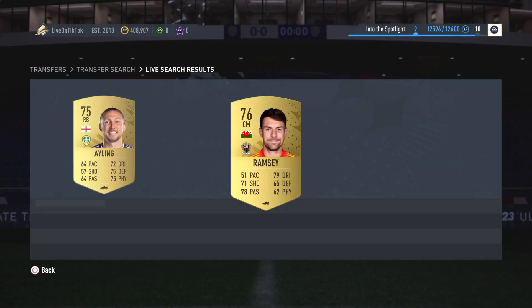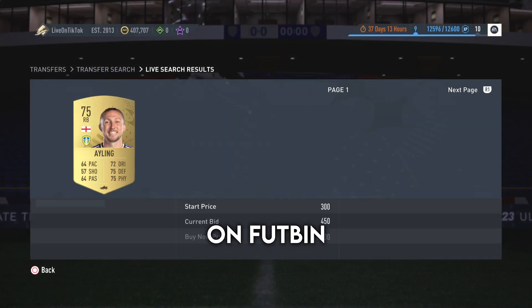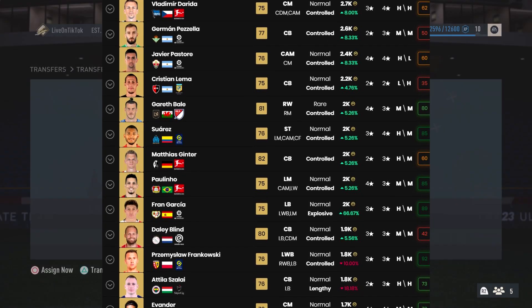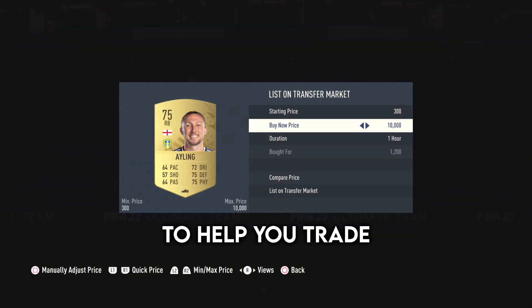Players like Azpilicueta, Cucurella, and Aaron Ramsey are great examples. The best place to find these players is on Footbin — it's a great website to monitor player prices so you can see exactly how they fluctuate. This isn't sponsored; it's just a great website to help you trade.